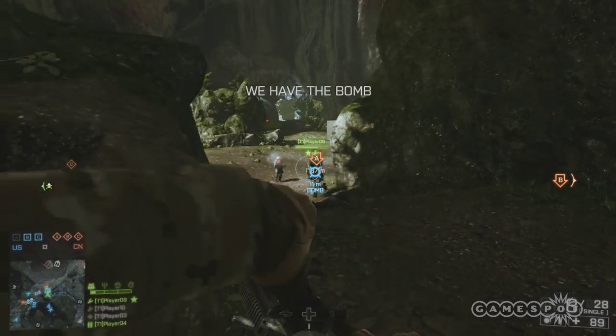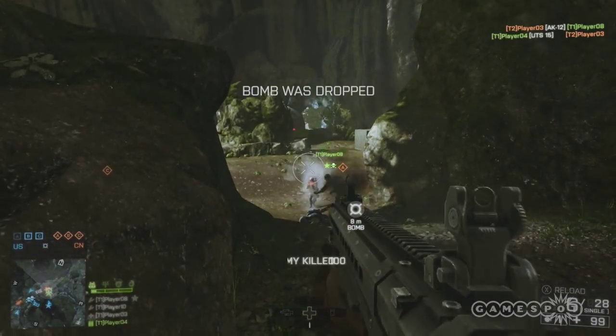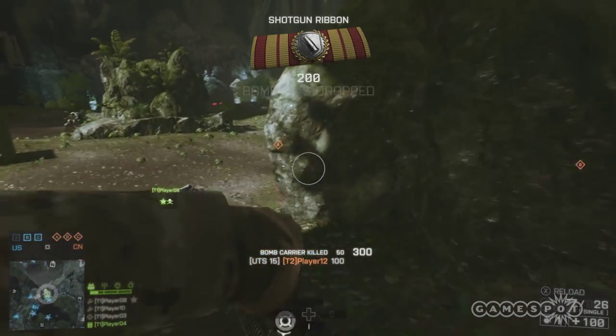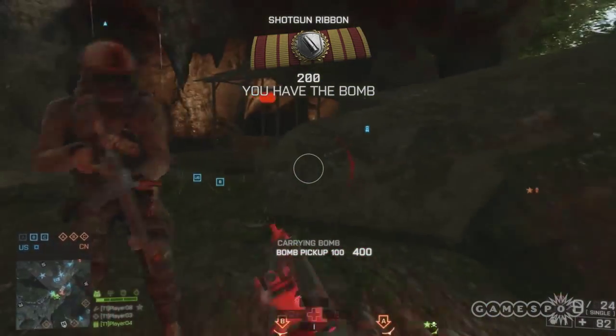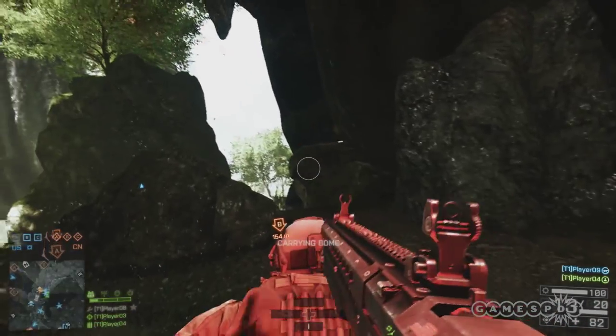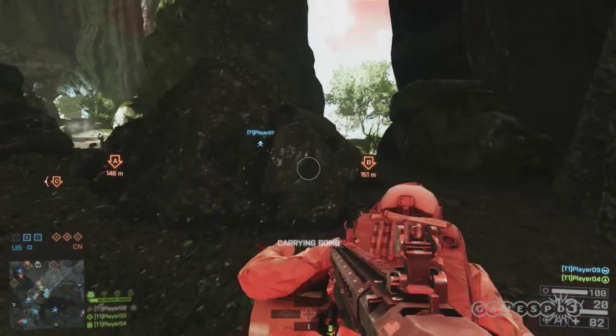I would recommend grinding up the shotgun tree. Take them all down — you're all mine. If you're in a close quarters environment, the shotguns this time around are just so deadly. And especially in obliteration mode, people sort of have their eye on the bomb and kind of ignore what's going on around it a lot of times.